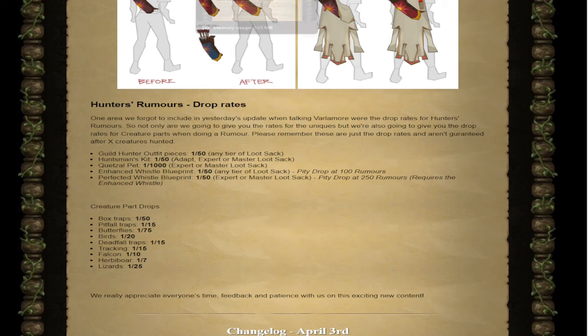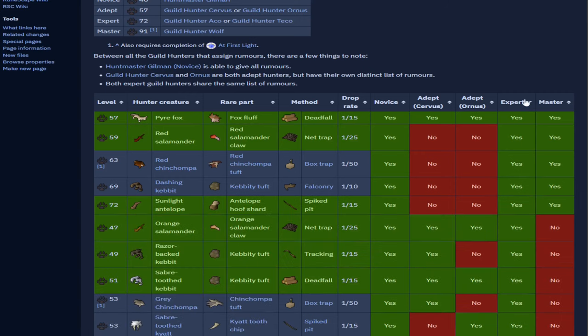Up until now we didn't know the drop rates, but now we do. Surprisingly, they're saying that both expert and master tiers are 1 in 1000 for the pet. That's really interesting, because you can set up a totally different block list based on experts.